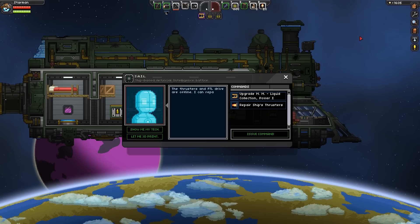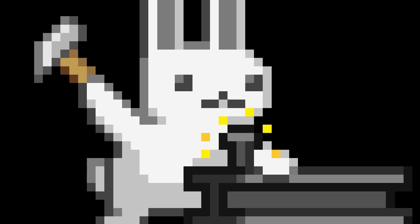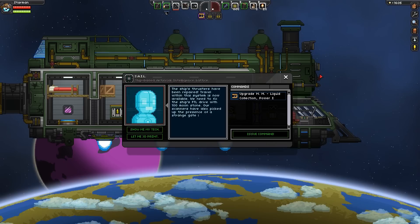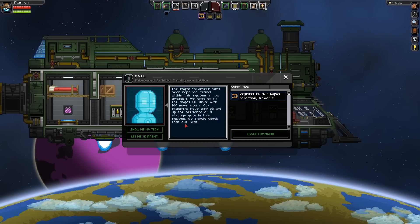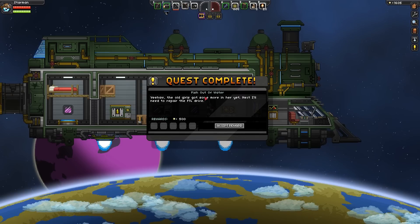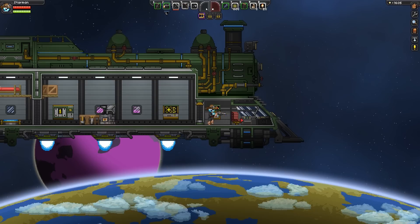We have all the fragments, we have enough cash. Prepare ship's thrusters: 20 core fragments, 1,000 pixels. Let's issue the commands. The ship's thrusters have been repaired! Travel within the system is now available. We need to fix the ship's FTL drive with 100 moonstone. Our scanners have also picked up the presence of a strange gate in this system — we should check that out first. This is as far as I've ever gotten. We've completed that quest! Yeehaw! Next I'll need to repair the FTL drive — so we have to repair the faster-than-light drive in order to go beyond this system.